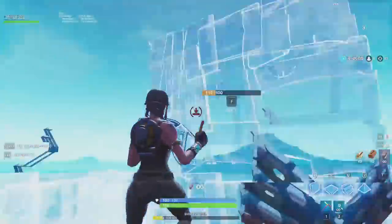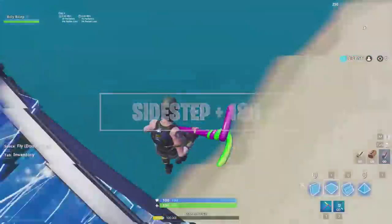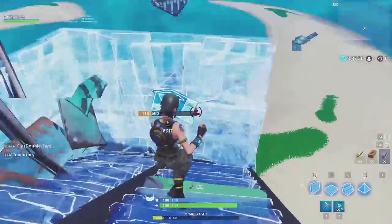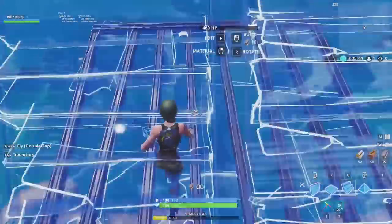For those situations where you don't need to keep climbing up, a 180 turn gives you more protection and also gives you more opportunities for aggressive edit plays. As you sidestep, look down, place a floor and a ramp, then turn 180 while turbo building walls. Place a floor as you jump and then three more ramps in front of you, finishing the pattern off with two pyramids.